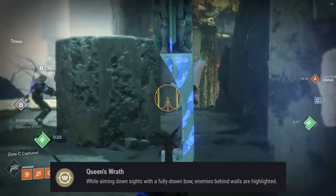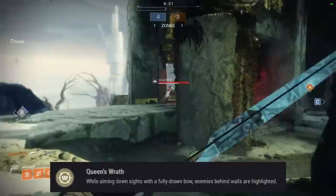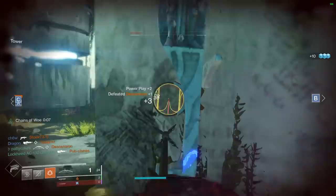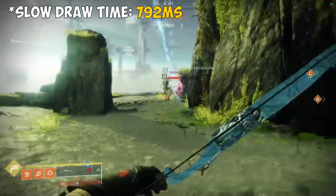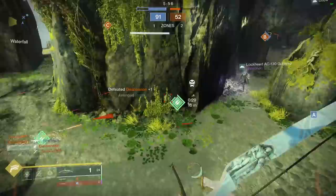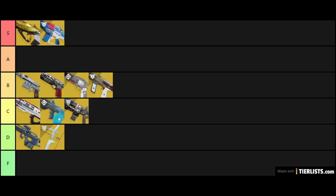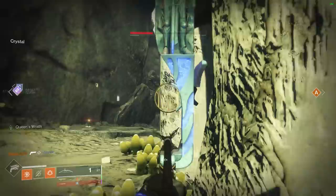Wish-Ender's exotic perk Queen's Wrath highlights enemies behind walls while aiming down sights with a fully drawn bow. This wallhack effect is very powerful for picking up kills and getting info on where a team is moving, especially in modes like Trials of Osiris. However, the bow itself is pretty mediocre — it has a painfully low draw time of 792 milliseconds, one of the longest of all bows in the game, and the lowest aim assist stat of any exotic bow. I'm going to rank this in the D tier. For an information play in a team with really good communication it could move up a couple tiers, but for solo play there are plenty of better options.